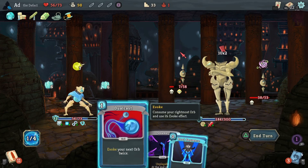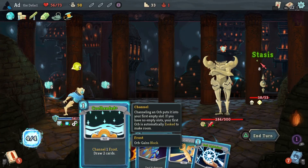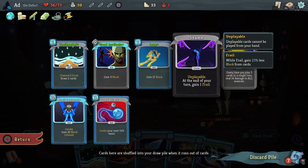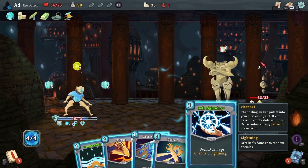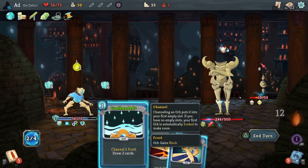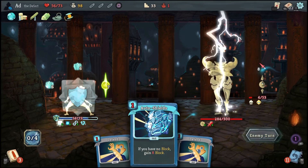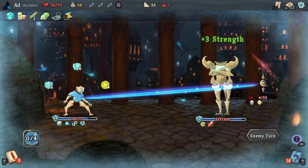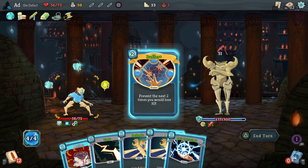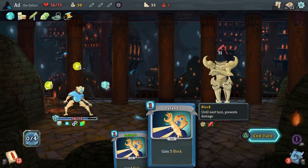Did you see Panache just come out then? Where did it show up from? Because that was definitely not in my hand. Let's try and take these guys down. Auto Shields - it's just never going to be played, never going to be any use whatsoever. But it was good when we had it - apart from that time I forgot to use it. Buffer! You came out at the perfect time - look at that! Smell you later, Automaton!